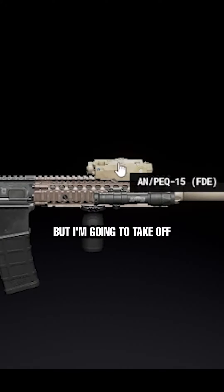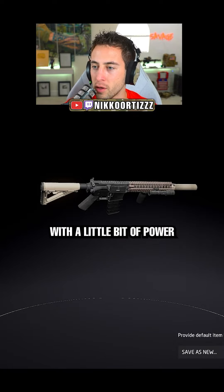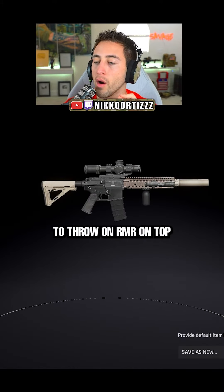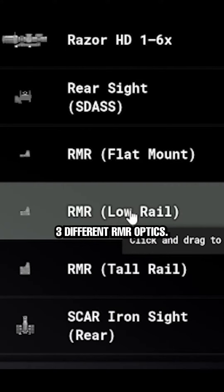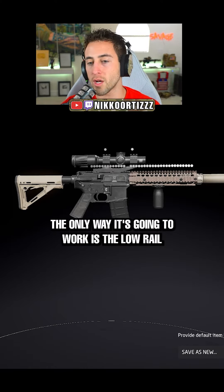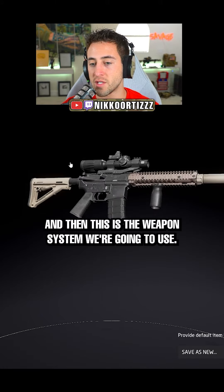We're gonna keep the Mark 18 but take off the laser, throw on a nice ranged optic with a little bit of power behind it, and then throw an RMR on top. For those of you who don't know, you're gonna come across usually three different RMR optics — sometimes they don't all work on the weapon system. For this one, the only one that's gonna work is the low rail, so we're gonna put the low rail on here.